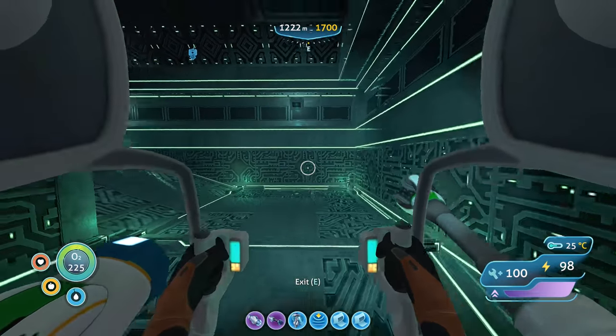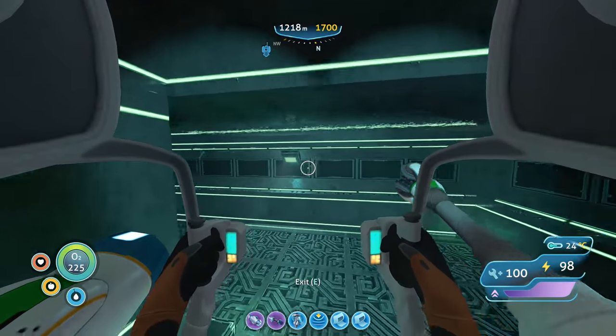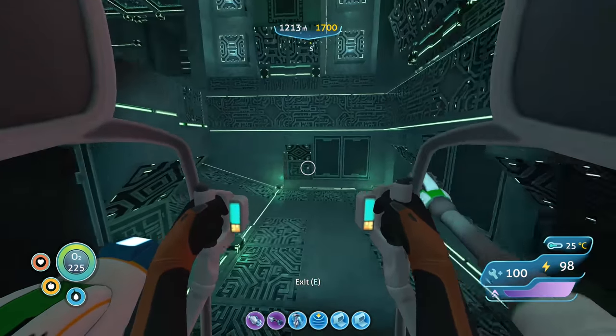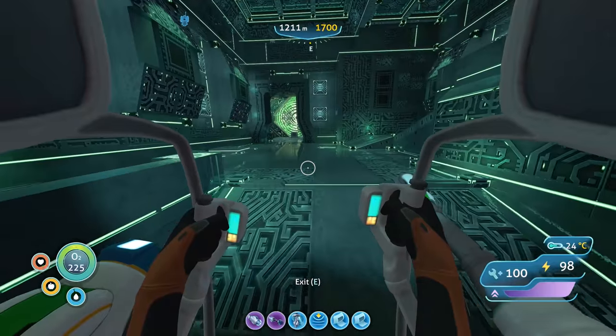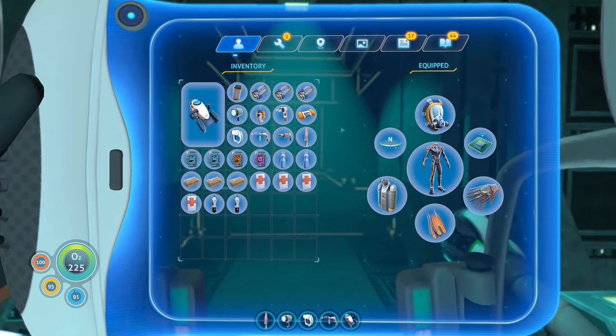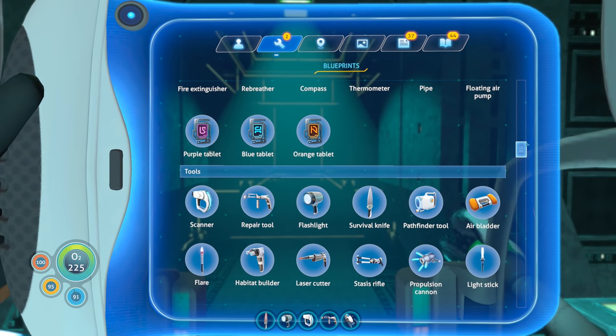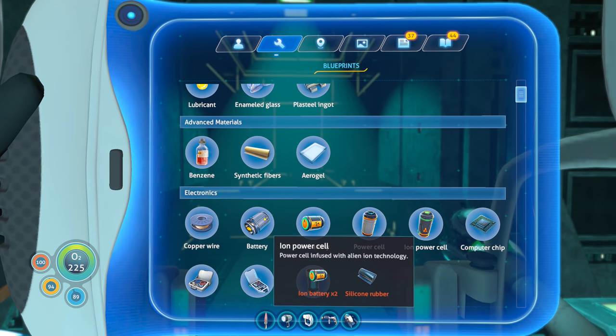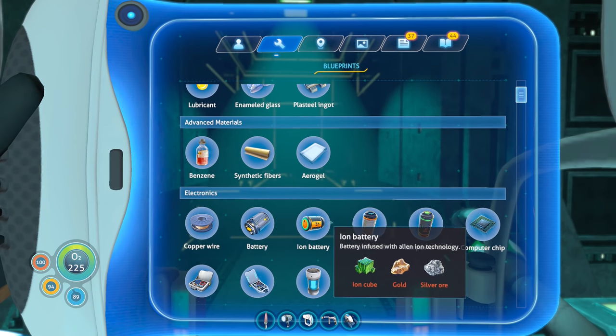I kind of want to hang out in here for just a moment while we read those data downloads. It is a relatively safe area, and we're not too far from the other location. We did get a couple blueprints — ion battery and ion power cell. I can now make both of those. We got that from scanning the data terminal showing how you craft the ion battery: ion cube, gold, and silver ore.